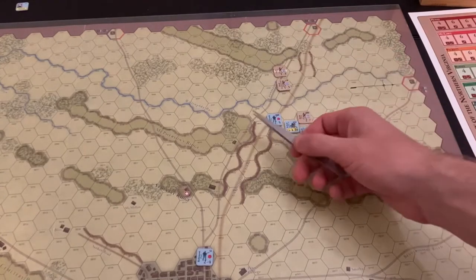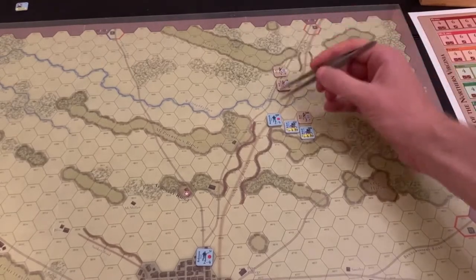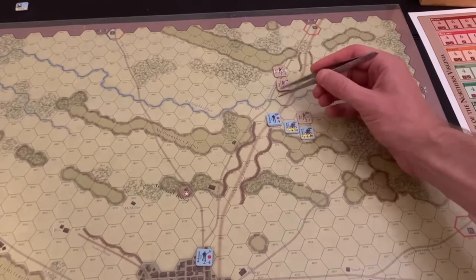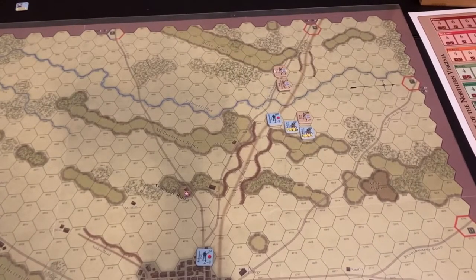Wadsworth's division left McPherson's Ridge and slammed into Archer's Brigade, causing it to fall back. But the Iron Brigade and Cutler didn't advance — they need to stay close to interject the road here. With that, we will move on to turn two, which is early afternoon.